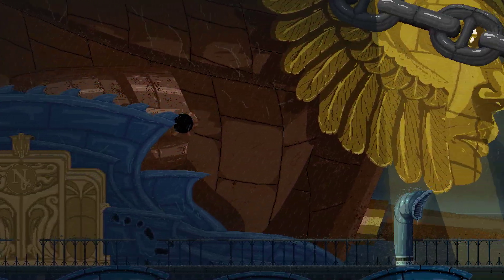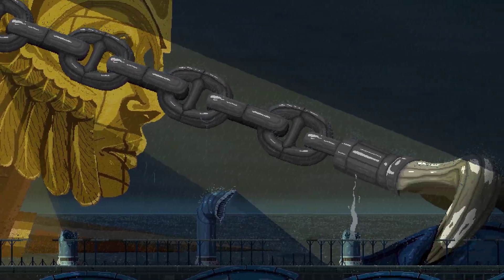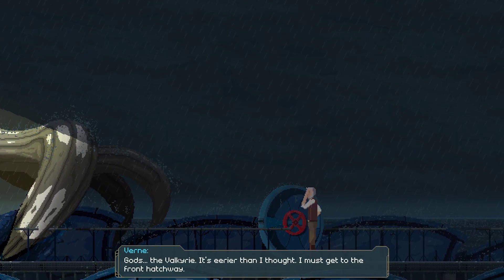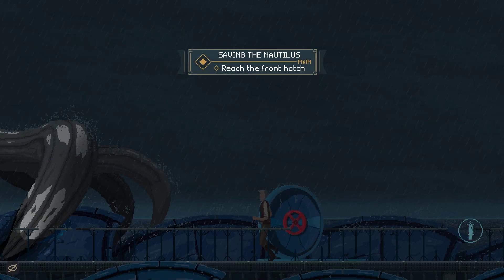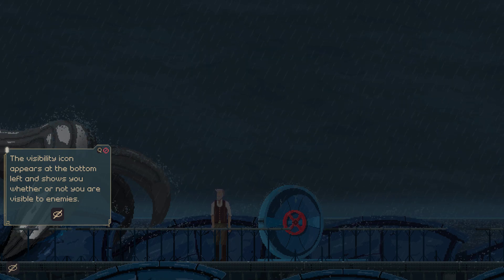Who dares hitting the Nautilus? There's no battleship that can match me. Well, that doesn't look like a human battleship - that looks Atlantean. The visible icon appears at the bottom left that shows you whether or not you are visible to enemies.